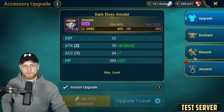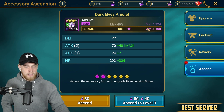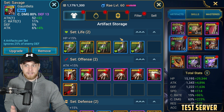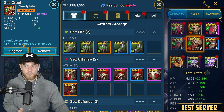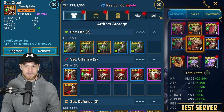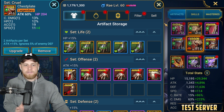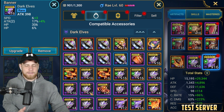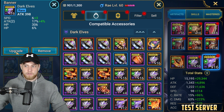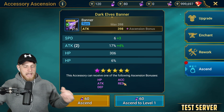So the necklace — what can the necklace ascend to? It can ascend to HP, and it gives a max of 1224. If you are like me and you ascend a bottom row piece of gear with HP, it can also ascend to 1224. Now, the banner — what can it ascend to? HP, attack, defense, accuracy, and resistance.